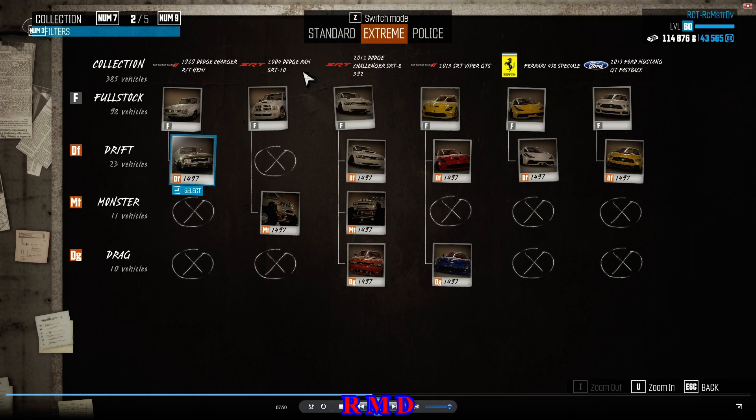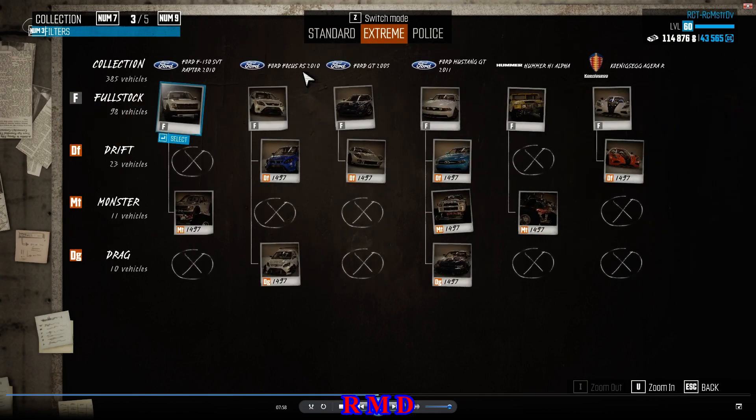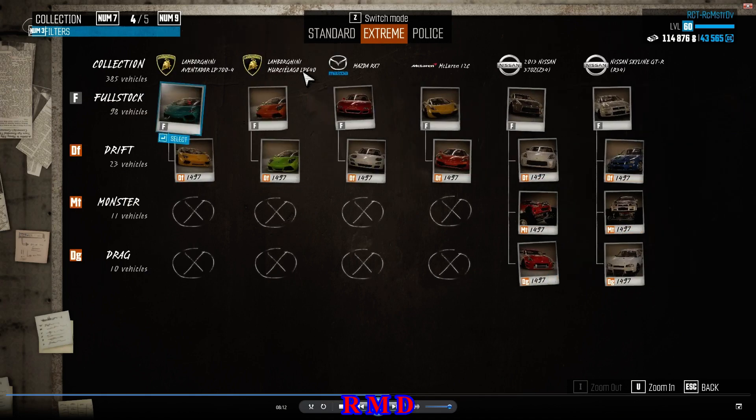Just as Drift, Monster, and Drag specs for the Charger, the Ram, the Challenger, the Viper, the Ferrari 458, and the Ford Mustang 2015, the Raptor Monster Spec, Focus Drift and Drag, the Ford GT drift spec — the Mustang is a starter car, the 2011 version, so it has three specs available. Hummer H1 and the Koenigsegg Agera. Then a couple of Lamborghinis drift specs — the Aventador, the Murciélago, Mazda RX-7, McLaren 12C, the Nissan 370Z, and the Skyline — also three specs available. All of these cars also at 1497.